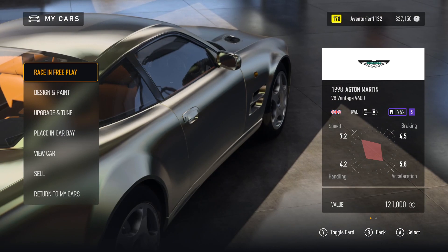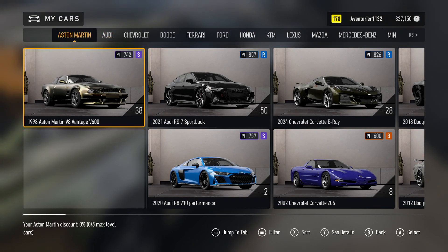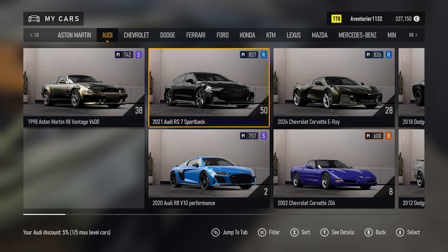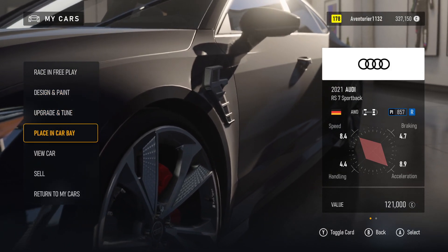My Cars. Aventurier 1132. Credits 330. Design and Race in Free Play. 1 of 7. My Car. Audi. Aston Martin, 1 of 16. Audi, 2 of 16. 2021 Audi R7 Sportback. Car Level 50. Changing Car. Loading. My Cars. 2020. Design, Upgrade, Placing, View Car. 5 of 7.